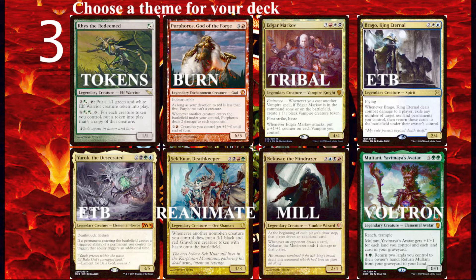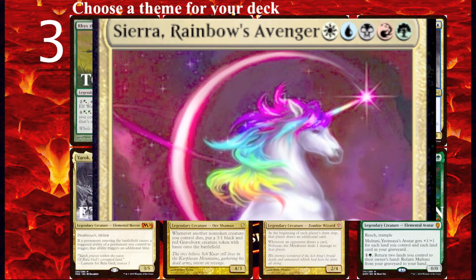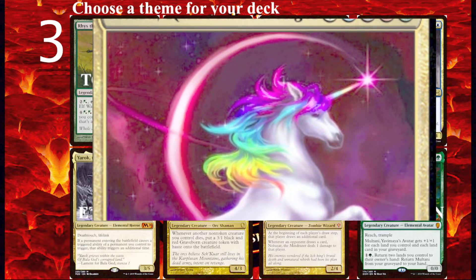Some examples of bad tribal decks are Moonfolk, Cyclops, Sirens, Hydras — though Hydras have gotten okay, maybe a Kruphix God of Horizons Hydras deck, but I haven't seen a super busted Hydras deck yet. Archers, Gorgons, Werewolves, Badgers, and Horses are all terrible decks right now to build. It would be really cool if they built a horse tribal commander, maybe something like a commander that works with Horses, Pegasus, and Unicorns. Edgar Markov is one of the most powerful and fun tribal commanders I have ever played — he gives you board advantage by doubling the amount of vampires you get, and the vampires themselves have a great deal of card draw and removal.